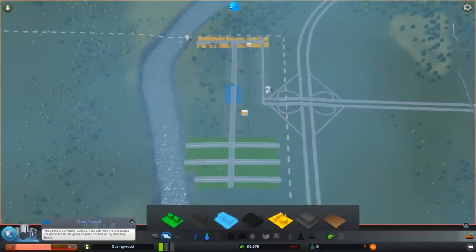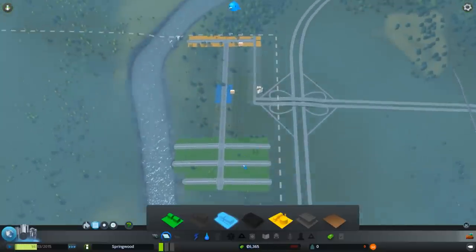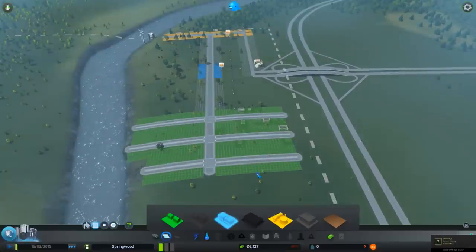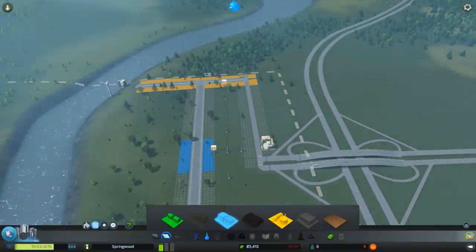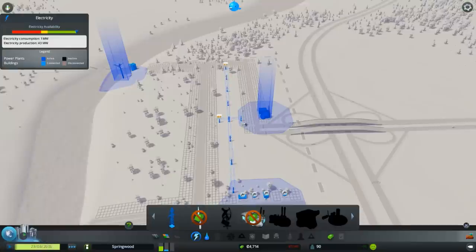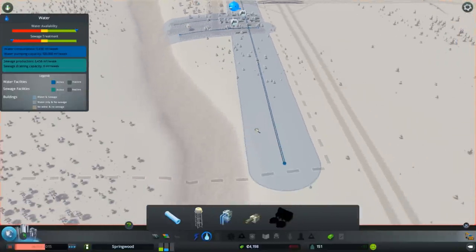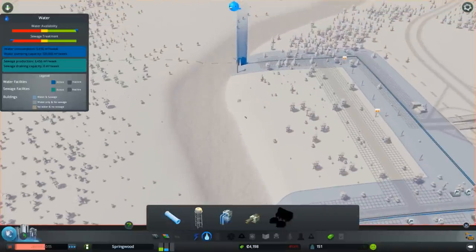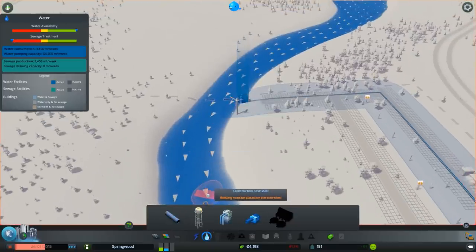Soon we need to introduce city services. In the beginning it's good to speed things up — we have a little money but will lose it quickly. You can see first people are moving in. We should reposition this power line a bit. You can see the power lines flashing — that means they're getting powered. We transfer the power over here. Now we see our first problem: sewage is building up. It's really important that you separate your sewage from your fresh water intake. The water flows in this direction, so we don't want to put sewage here.